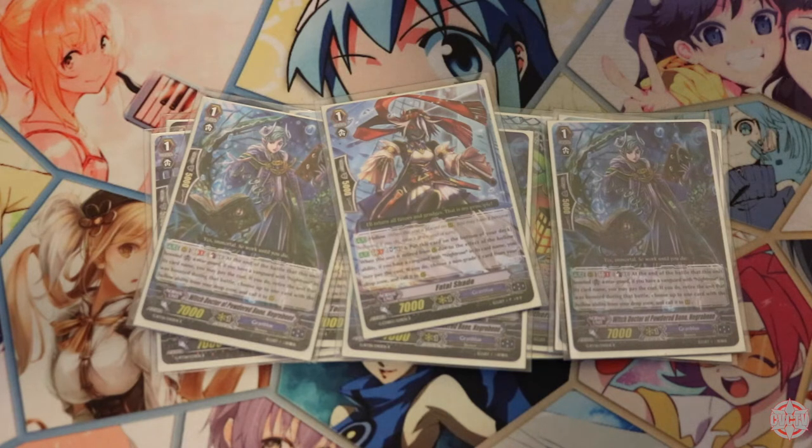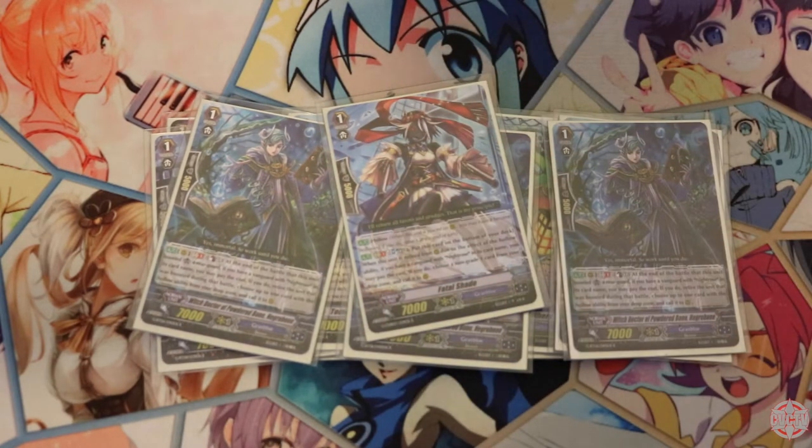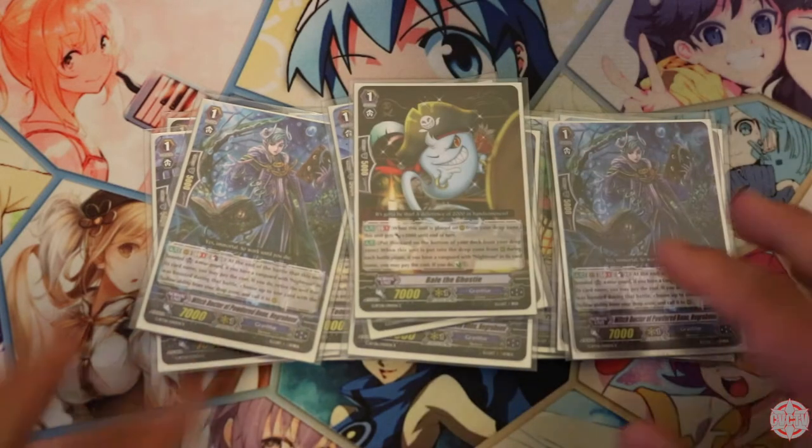You want to use your GB2 either to get all four Counter Blasts back, or to set up the turn for Negru Lazy, or just for a free refresh of four Counter Blasts. Fatal Shade at 1 is fine — you only need the 1, and you can mill it out with Chappie. Next, we play one copy of Bale the Ghostie.